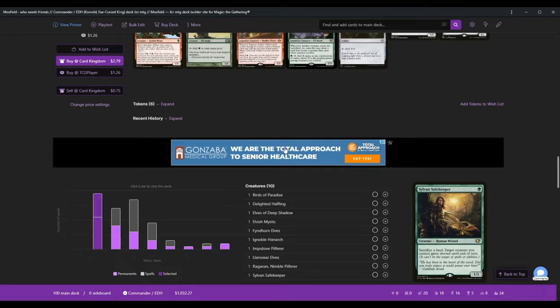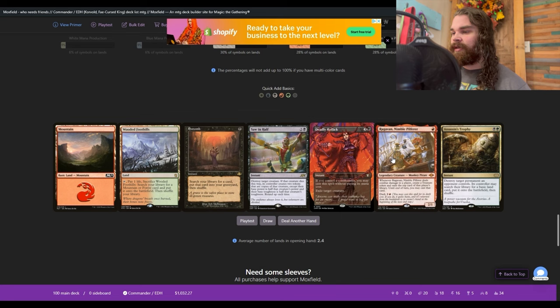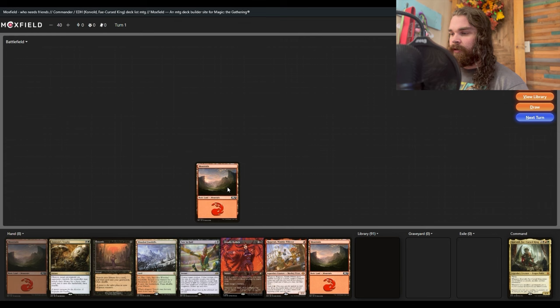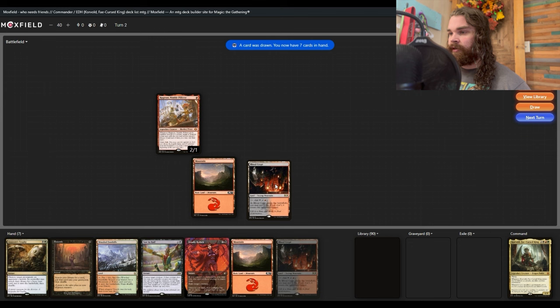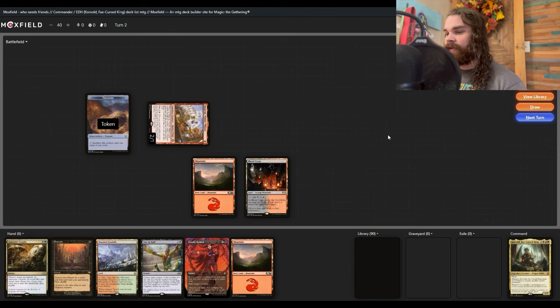Alright, let's get into this playtest. Right off the bat: Entomb, Ragavan — we're gonna keep this. We'll draw a card and throw out a Ragavan turn one, which seems like a good play. Next turn, swing with Ragavan — that's going to get us a treasure token. We don't get the other value off of Ragavan, but that's fine; this guy's just hopefully going to get us into our Corvold faster.